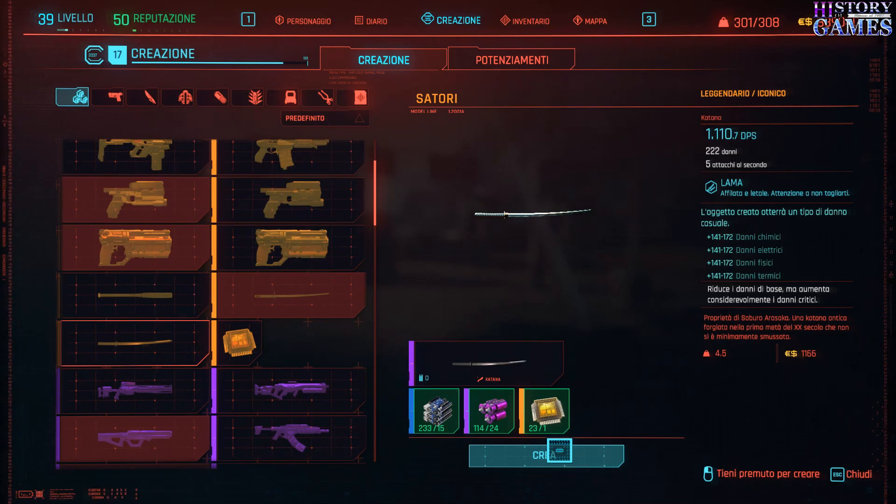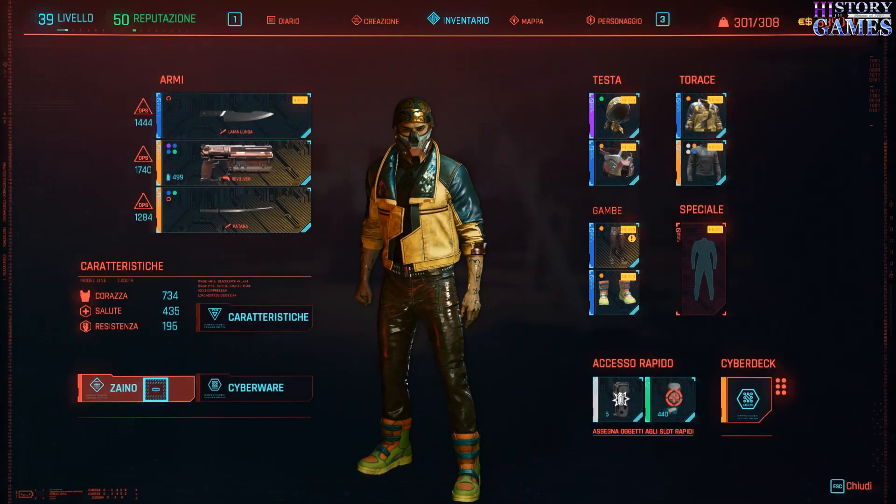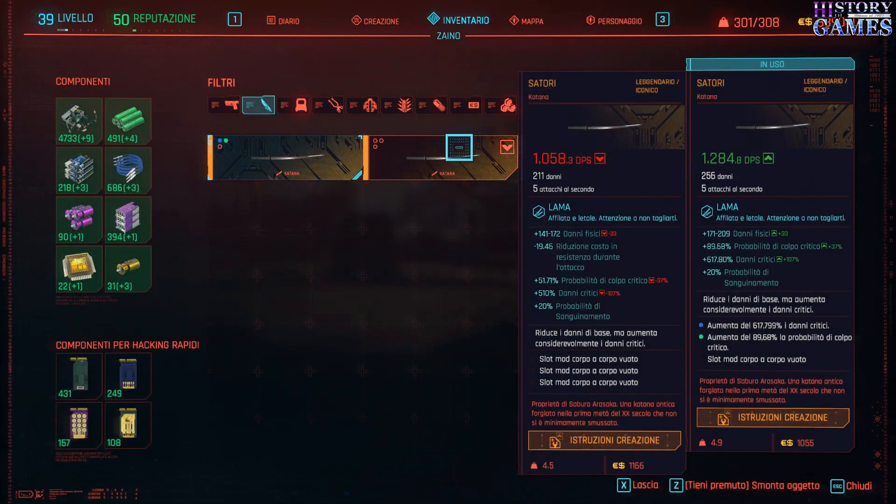5 attacchi al secondo. Eccola qua: 1058 di PS, 211 di danno, 5 attacchi al secondo. Quindi niente male. 141, 172 danni fisici. I danni critici sono rimasti fissi al 500-10%, quindi abbiamo perso qualcosa dalla viola che era migliore — 540 se non sbaglio. Probabilità colpo critico 51%, sanguinamento 20%.